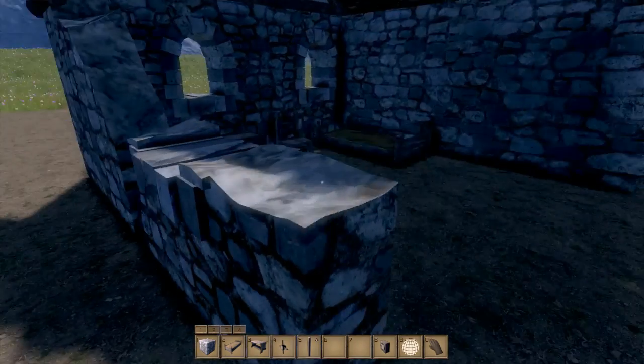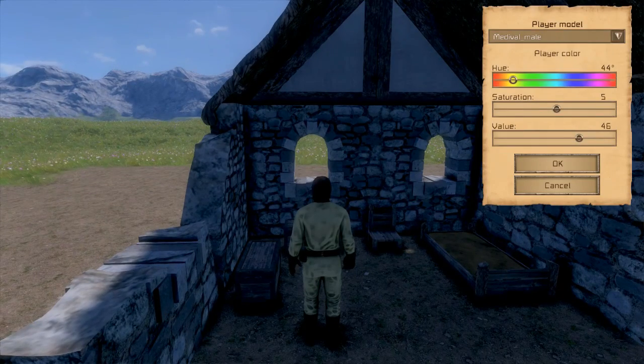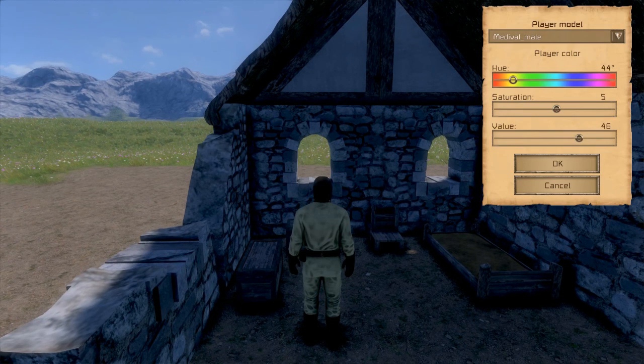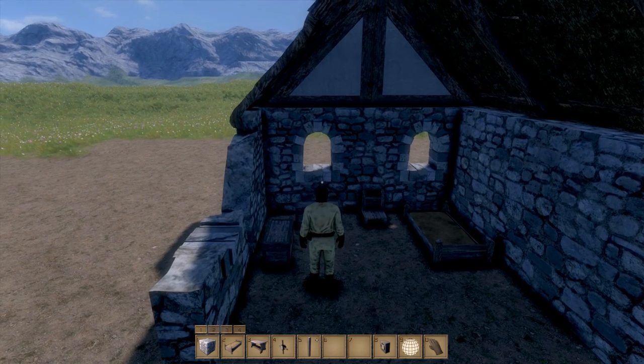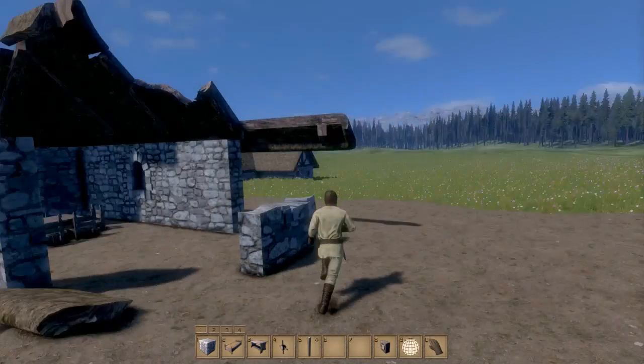Let's go in and see if we can interact with the chest by holding T. For some reason you can't get into chests - unless this is changing your player character. I'm not sure, but I think that'll do it for today. Got quite a bit done and learned quite a bit.